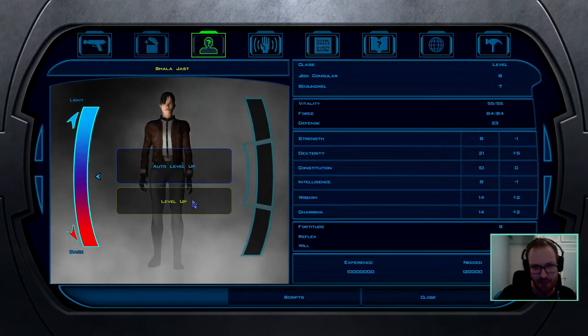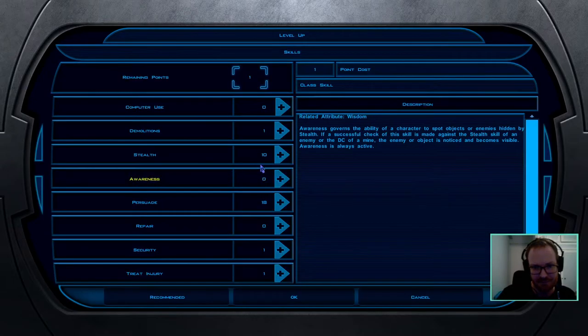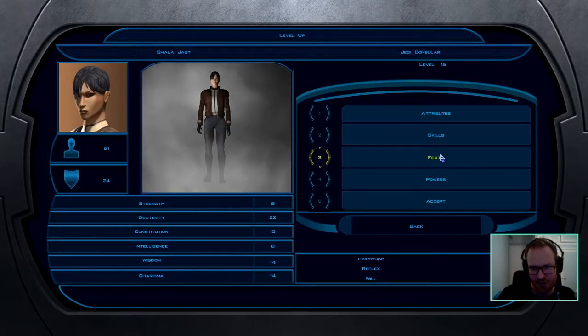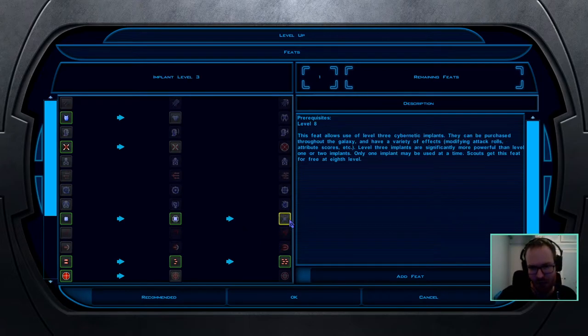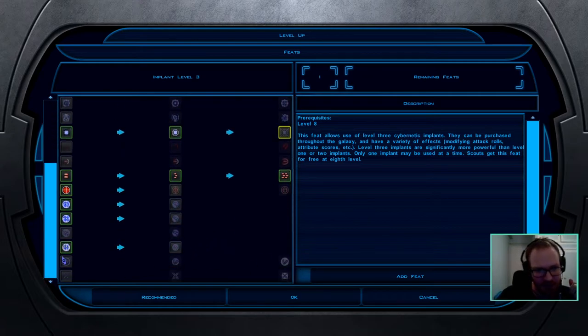Take Master Speed as soon as it becomes available at level 15, and then take Master Valor. For Persuade, there's a break point around 18 or 19 where you pass hard Persuade checks 75% of the time, and the next break point is around 26 Persuade where you can pass hard checks 100% of the time. If you're not averse to a little save-scumming, 75% is fine; if doing a no-reload run, max Charisma more to ensure you pass all checks.